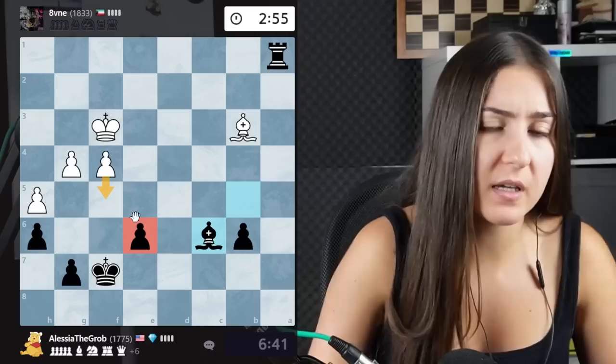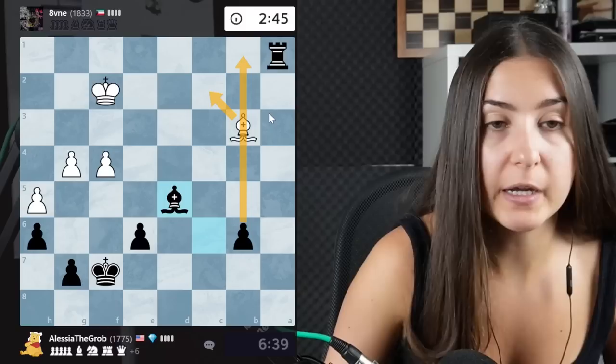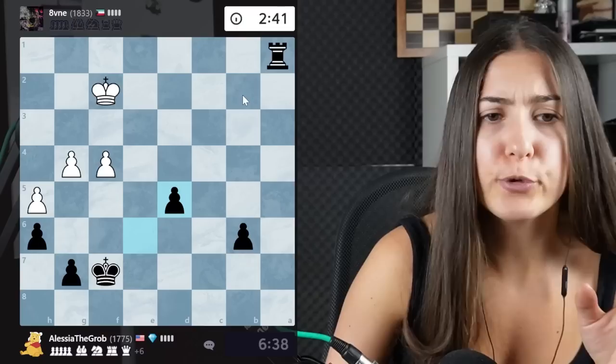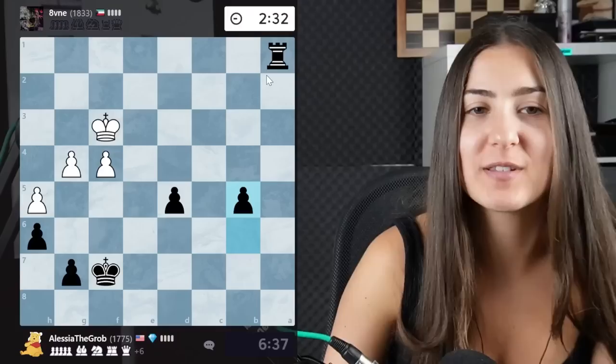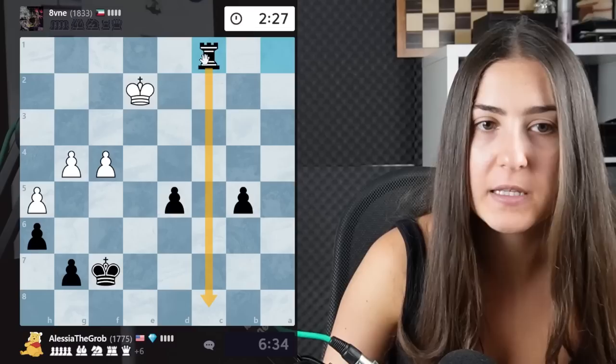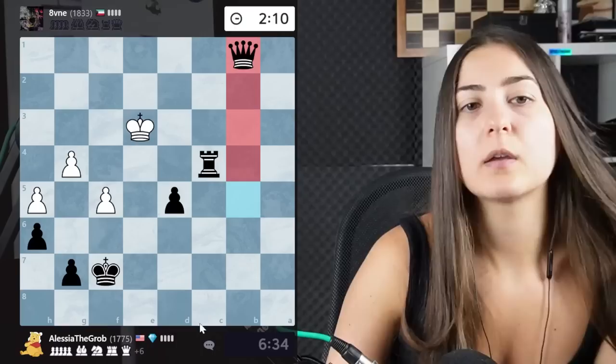I'll go here attacking, then give a check, and push this pawn. Check — and maybe bishop here trying to trade, because the last trick is that they want to push and take this pawn. Even if they do, they don't achieve much, but let's avoid that. Now the bishop has to move here if they want to keep pieces, and then my pawn is just rolling. An easy trick: to promote this pawn you block the file with the rook right here, then push the pawn to promote — the king can't get there because the rook is stopping it.